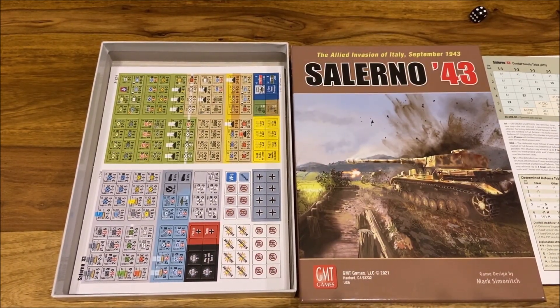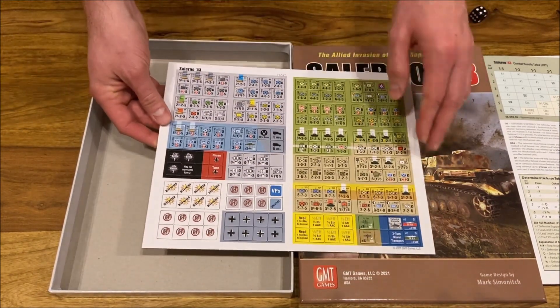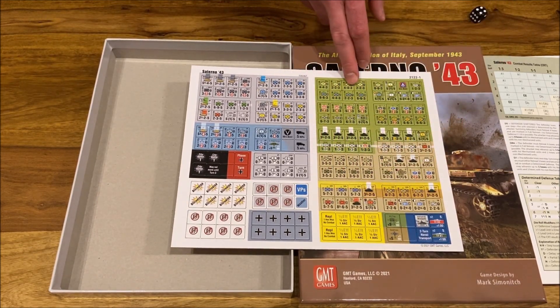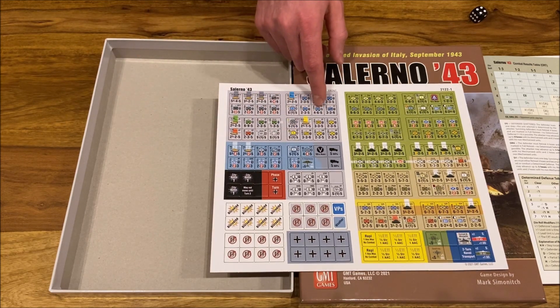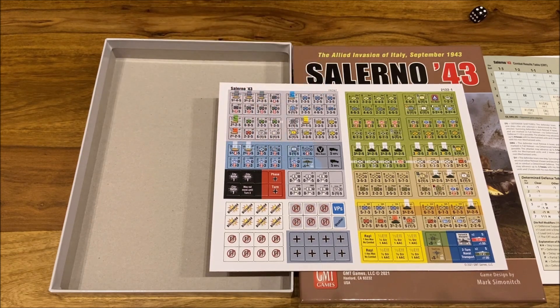Now the counters. I would like to draw your attention to one thing: there are not too many counters. These are the British and American counters — eight times ten, so eighty counters on the allied side. And then we have the German counters. The actual forces which we'll be fighting will be here: thirty to forty — forty-four counters. So this is a really good game and an entry point to this system, and it can be played pretty quickly.